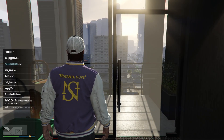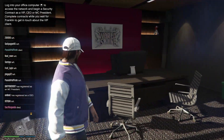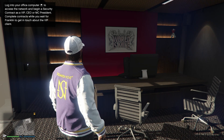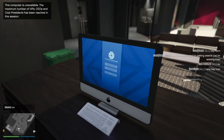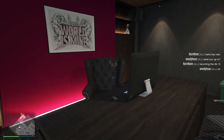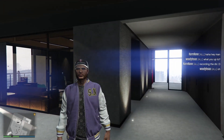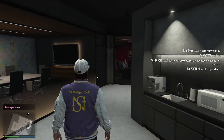The session completely cleared out. The tutorial says to log into the office computer to access the network and begin a security contract as a VIP, CEO, or MC President. However, the computer is unavailable - the maximum number of VIPs, CEOs, and club presidents has been reached in this session.